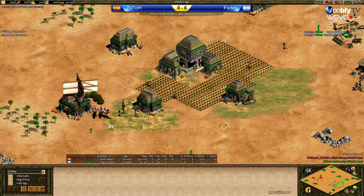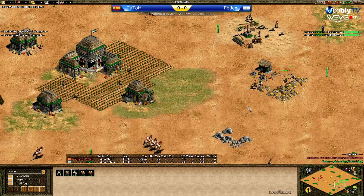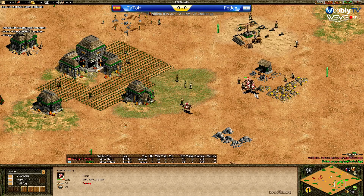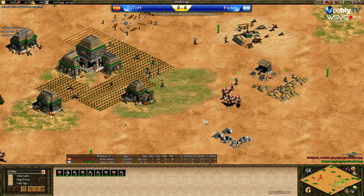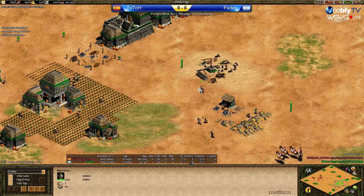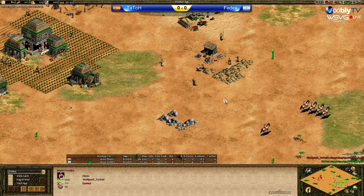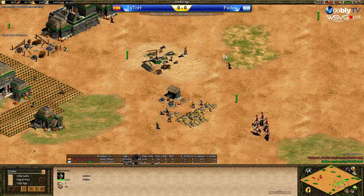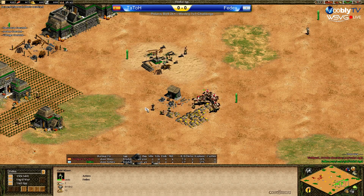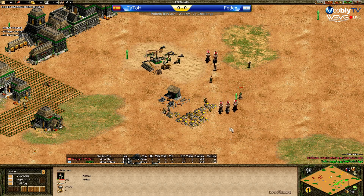FedEx is warned now — he could fast-wall his gold but is he? What is he doing? He'll probably lose a villager. Yep, villager down. Two spearmen out. He's finding the right angle there — nice one! Beautiful angle there actually, just brilliant play there — pulling the aggression from those two spearmen. Come on, get this one! Yes, he got it.